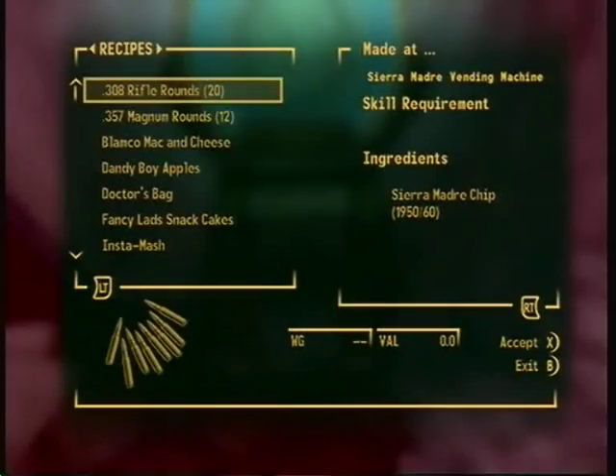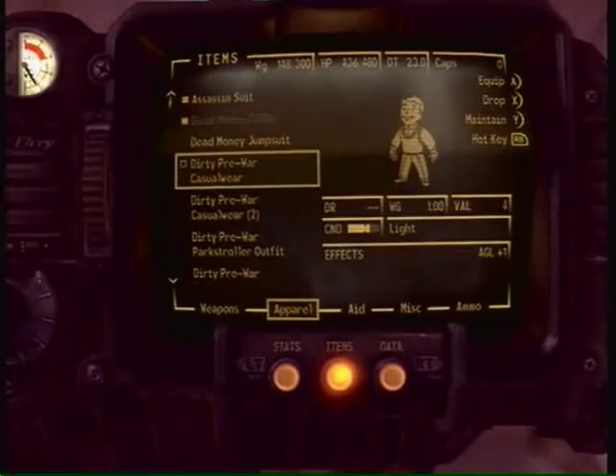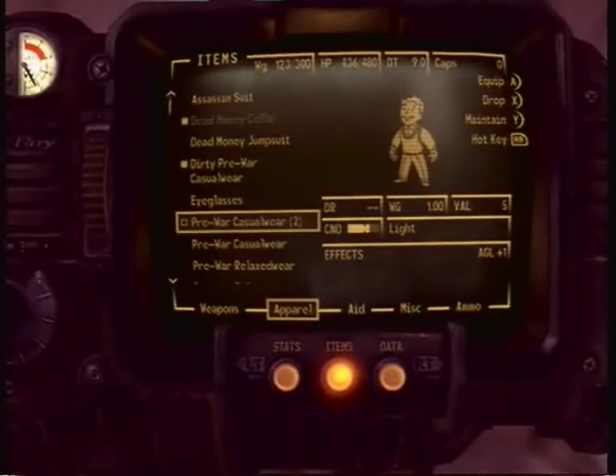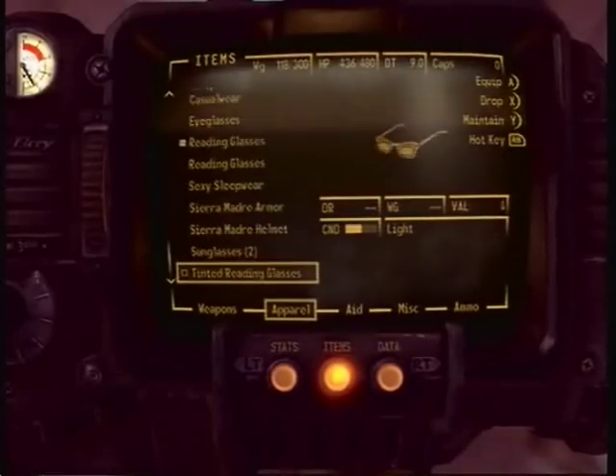Hey guys, this is BusyPlayback and today I'm going to show you how to get infinite agility in Fallout New Vegas. You're going to need the Dead Money DLC for this. You need to have all the different pieces of pre-war clothing that improve agility.